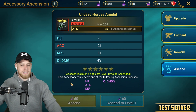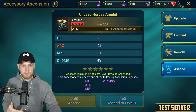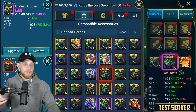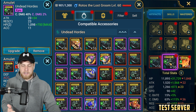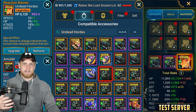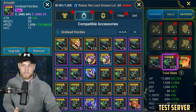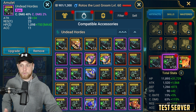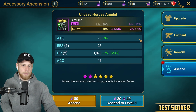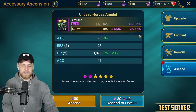The necklace is going to be able to ascend to HP, attack, defense, and crit damage. Basically all pieces: the ring is only going to be HP, attack, and defense. The necklace has the extra chance of getting crit damage, and the banner has the extra chance of getting resistance or accuracy. The necklace is probably the one you'd actually want to go for. However, when you compare how much crit damage it actually is — 12% — it doesn't really feel significant.